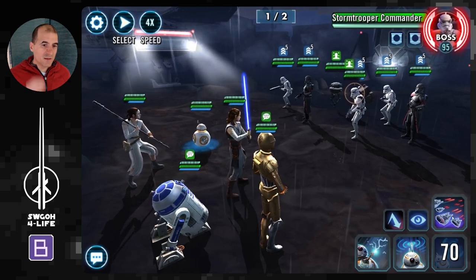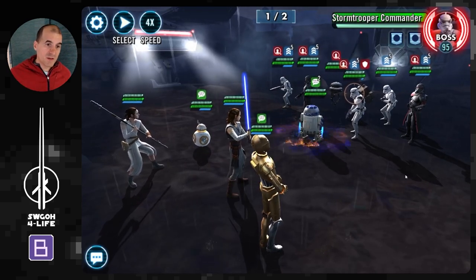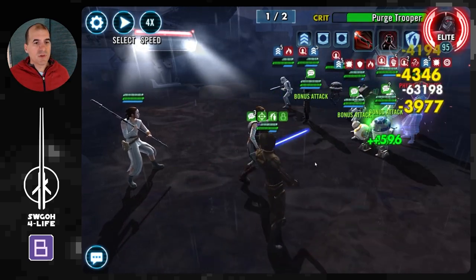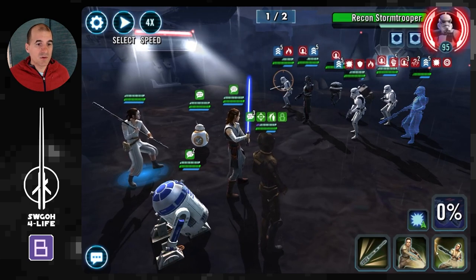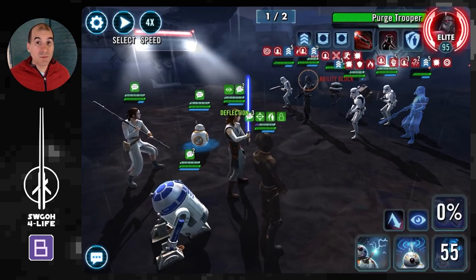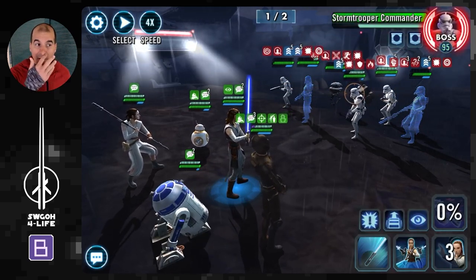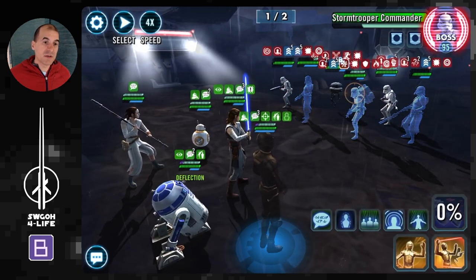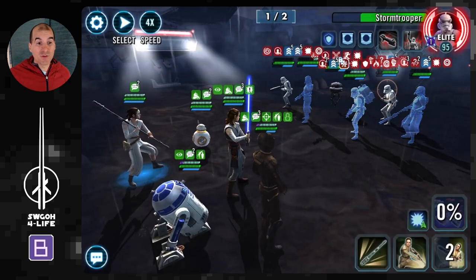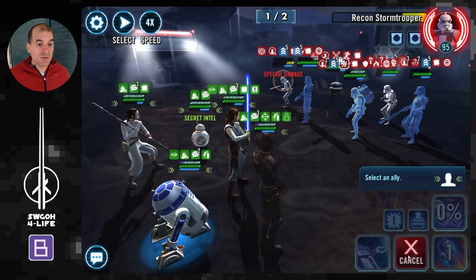Load these guys with speed. With BB-8's unique we're able to go first and second. I'm going to use the operations ability strafing run — an AOE that deals damage, exposes enemies, and gains bonus turn meter. Another AOE from R2 gives more turn meter to the team, then we can call assists. What I try to do now is use R2's basic to keep everybody stunned — if they're stunned they won't be able to attack, so no assists. Scavenger Rey is also useful if you have the Zeta on her, since whenever she uses a special ability while not debuffed she applies Daze that can't be resisted.